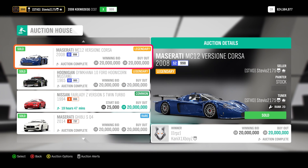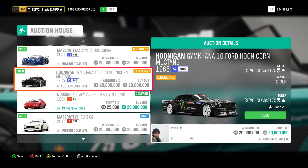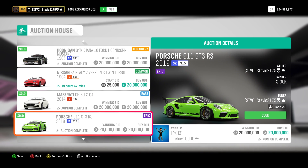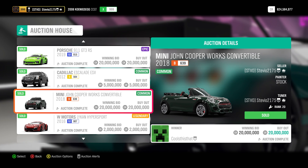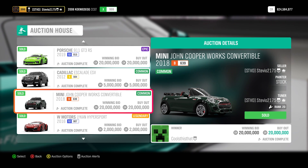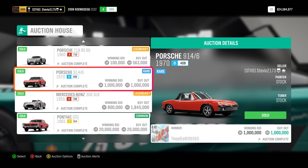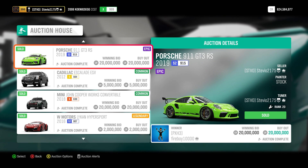So those are all 26 cars for Series 18. I also wanted to show you the list of all the cars I sold when I found out they were going to be returning — a lot of these you're still going to be able to sell. You cannot sell for 20 million unless you have 50,000 combined likes, downloads, and uses when it comes to tuning or painting. The top three you can still sell for 20 million are the Porsche 911 GT3 RS, the Maserati Ghibli S, and the Mini John Cooper Works Convertible. Those three cars are super rare and although they're in the festival playlist for Series 18 you still rarely see them at the auction house.